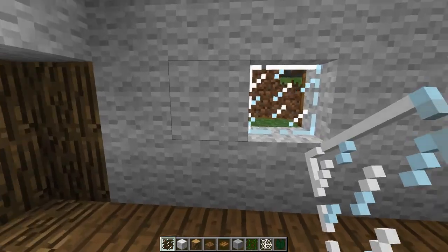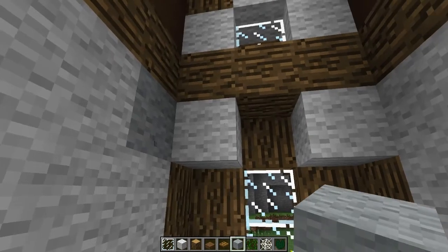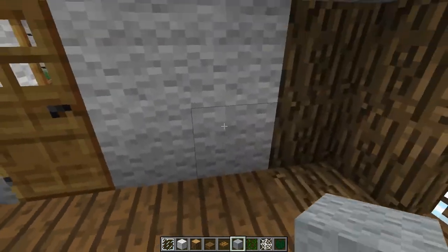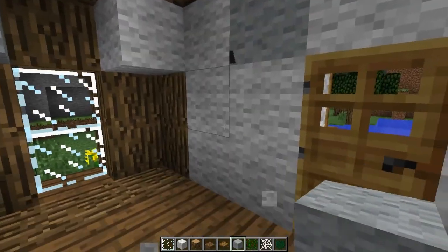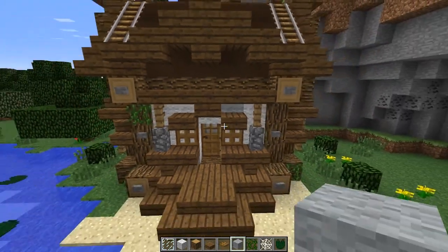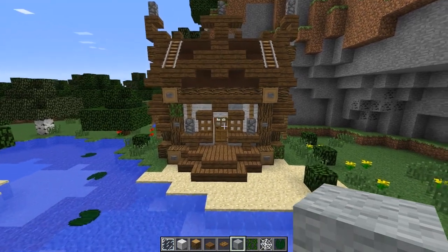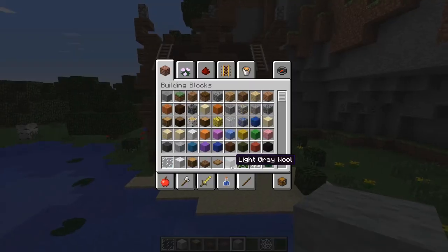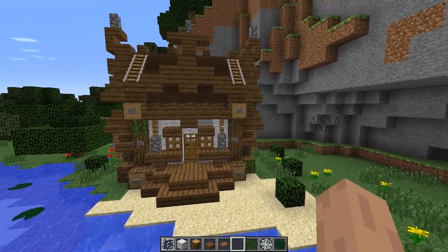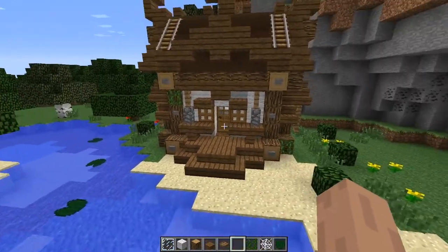Now we're going to do some randomization with the wall — some randomizing. We're going to take our light grey wool and replace some of the white wall with some different types of grey wool, just a little bit around, not too much just like that. The reason why we do this is because when they built these houses in the old days, they didn't always have the same material for the whole house — they just used whatever they had or they could find. So if they had a normal wooden plank or something, they would just use it right there. That's why we do that little randomize there.